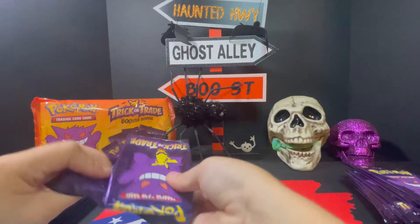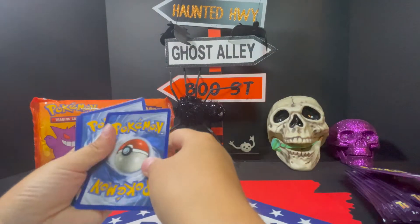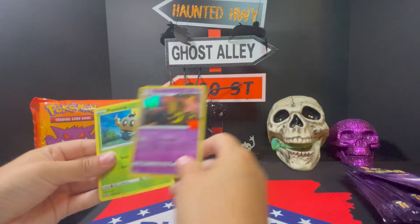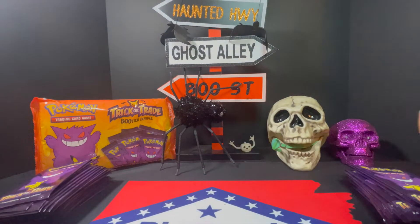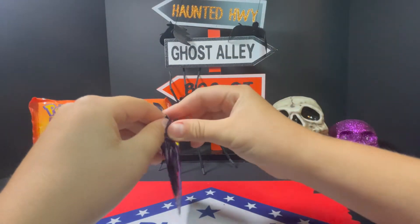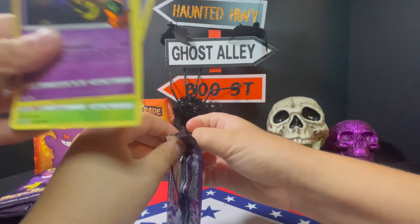Ryder's first pack here. Let's see what we got, Ryder. It might be Bat, Hunter, Gourgeist, and Phantom. So I wonder, are they all going to be kind of like spooky type cards in there? Probably. Poltergeist and Darkrai. That one's got a pumpkin on it — let's show that one again, Ryder. Yeah, I think they all have a piece of two pumpkins. Look at that — he's got a little pumpkin on there.